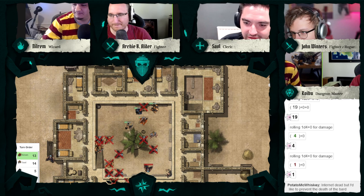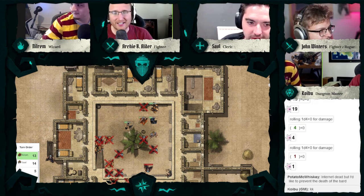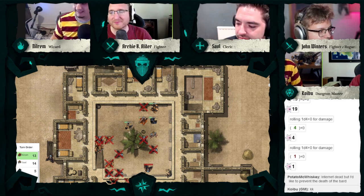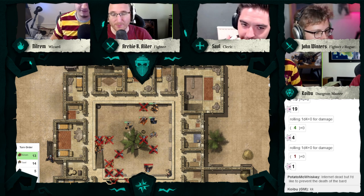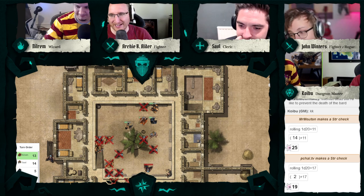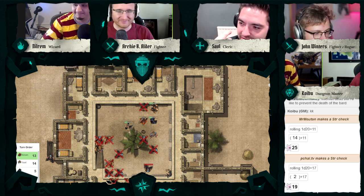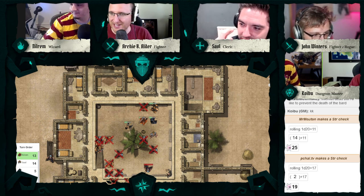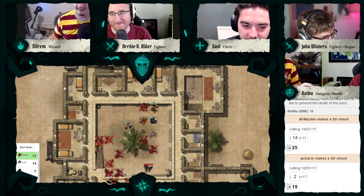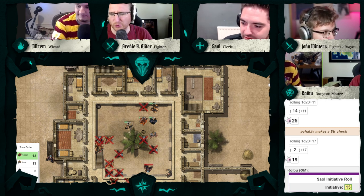Archie tries to hold Nilrem back. Sale is going to try to bind the bard's wounds. Let's do a strength check — Archie versus Nilrem. 25. Can Archie beat 25? The wizard is slippery — just slips right through those big robes. Sale would like to prevent the death of the bard, but to do that you'd have to get Nilrem off him. The check is failed. Nilrem should get another attack — roll initiative.